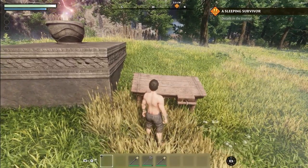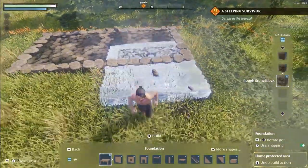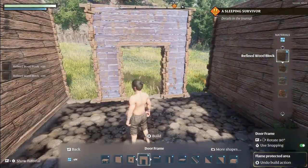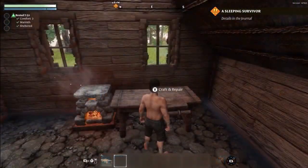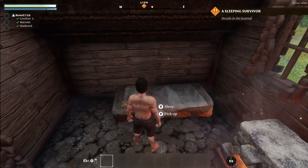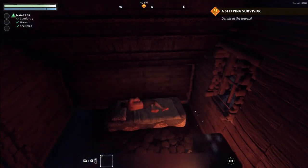Building a first basic shelter is the next important step for survival. Use a workbench to craft a construction hammer and some building blocks. As we finish the construction of our very first cozy hut, make sure to craft a not-so-comfy bed from the workbench — place it inside, and after a hard day's work, a good night's sleep is in order. This will give you a rested buff.